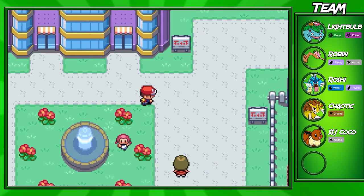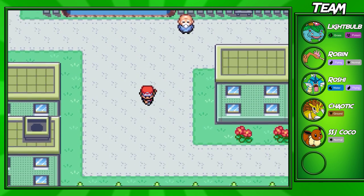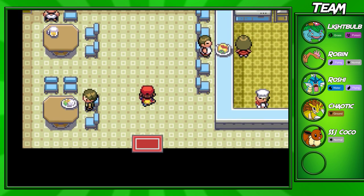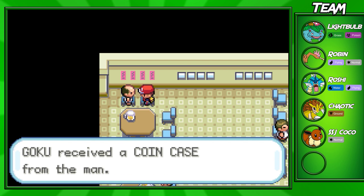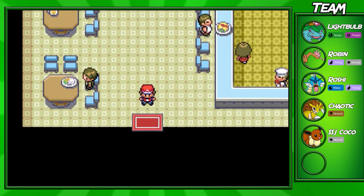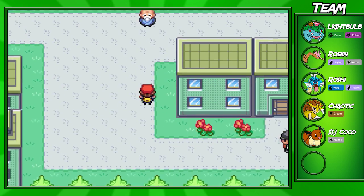Once you finish in the Celadon Department Store, you can come over to this side of the city and into this building right here. In the top left corner of this building, you can actually get a key item, which can be pretty useful — it's going to be the coin case. If you want to play in the game corner, which is above this building, you'll have to pick up the coin case to be able to collect coins.